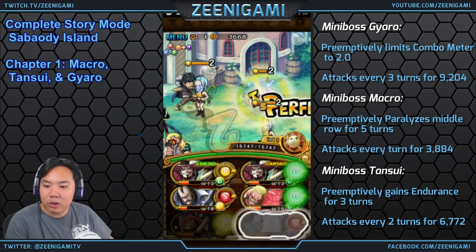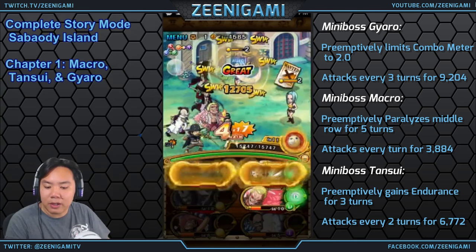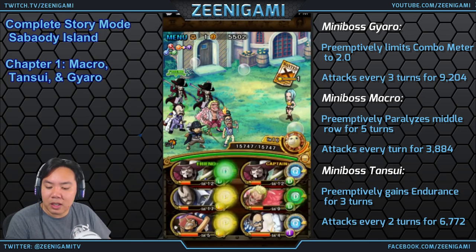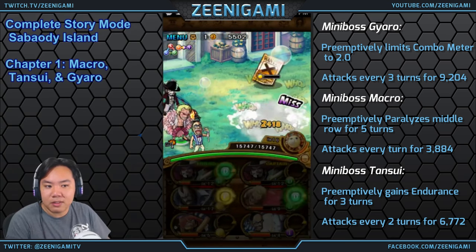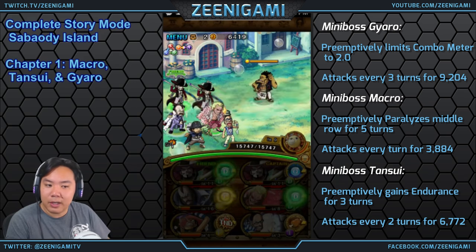After that, Stage 4 gives us Macro, Stage 6 gives us Tansui, and then Stage 7 we get all of them again. Remember that the combo limiter doesn't go away if you're using a Rayleigh team — you can still beat this with a Rayleigh team, you just won't be doing much damage for a while and will need to wait it out.